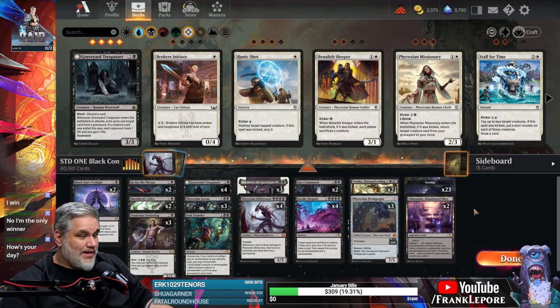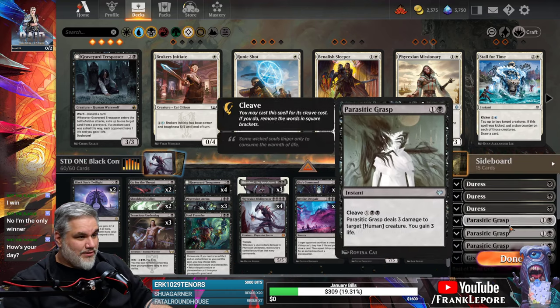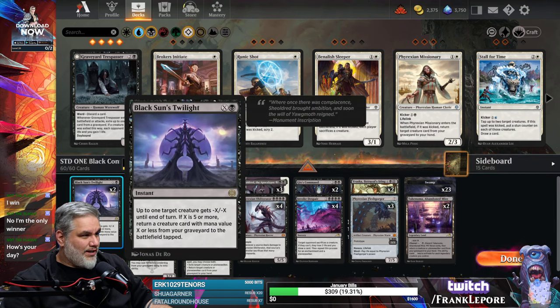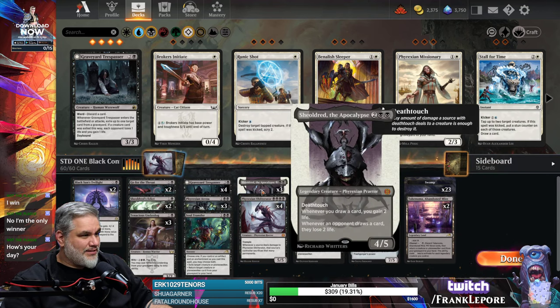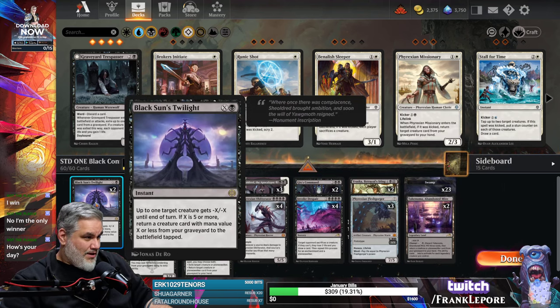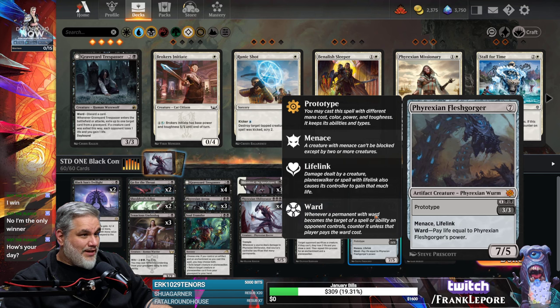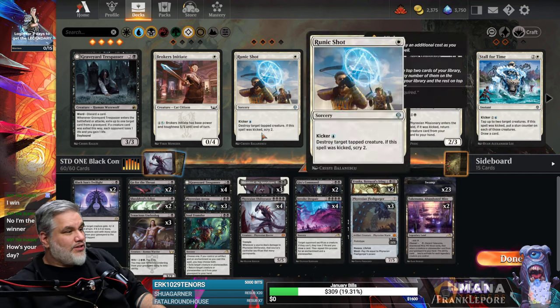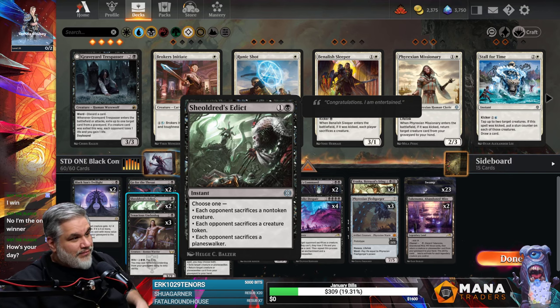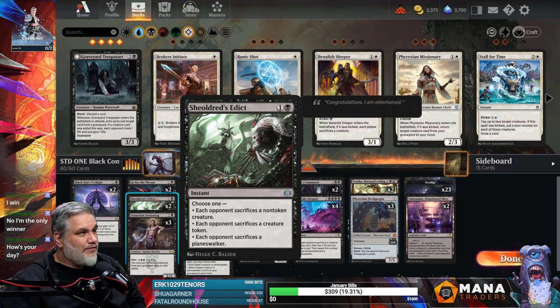The list I threw together today with the help of Rob: we got two Black Sun's Twilight — it's removal and it gets back things like Phyrexian Obliterator or Sheoldred, which is super nice. If we're feeling really spicy we can get back a Phyrexian Fleshgorger. We have two Go for the Throat, two Sheoldred's Edict. It's probably one of the more effective Planeswalker removals in the format currently, without considering things like Hero's Downfall.